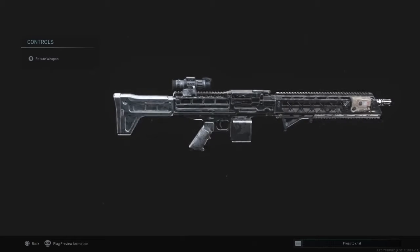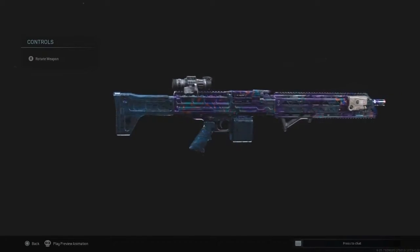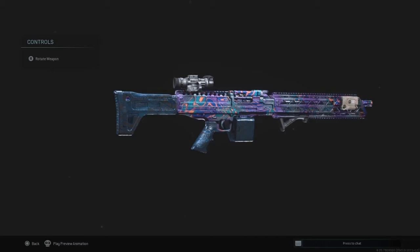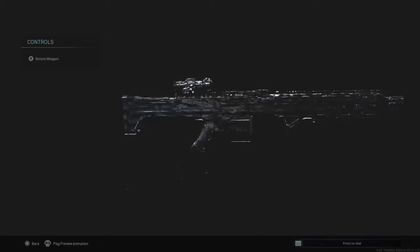Here we got gold. This is what the platinum looks like. And here's Damascus, which is what I'm going to be using. And there's obsidian but I don't have that unlocked.